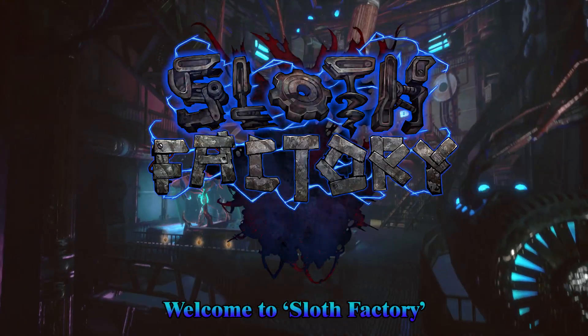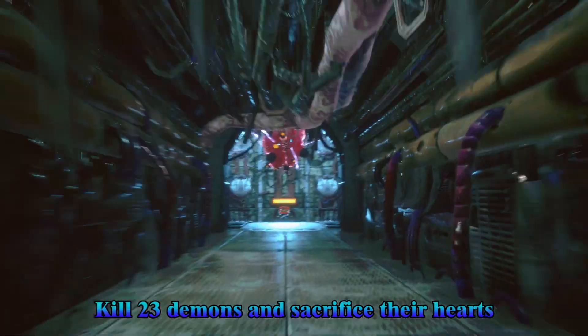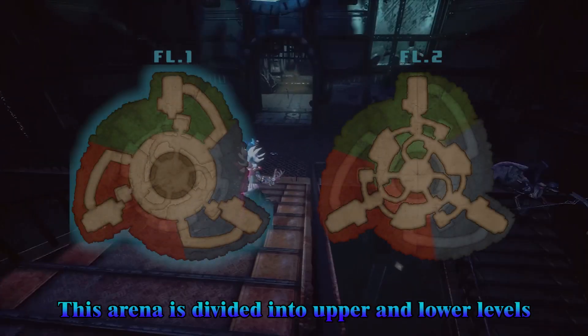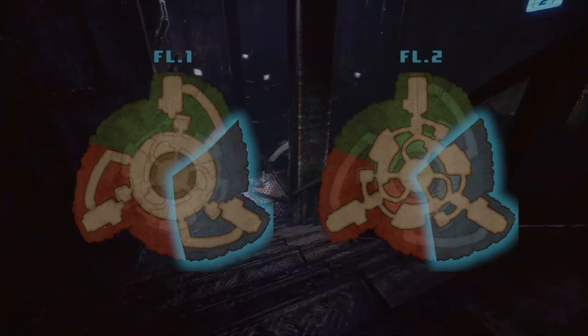Welcome to Sloth Factory, a 3-on-3-on-3 deathmatch arena. Kill 23 demons and sacrifice their hearts to the factory to win. This arena is divided into upper and lower levels, with three team zones linked together in a circle.